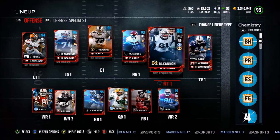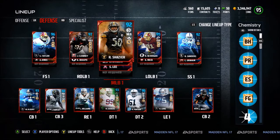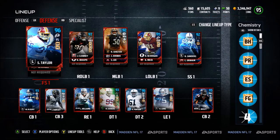At tight end we have Dallas Clark, 94 overall — this card is absolutely amazing too. This offense is glitchy but the defense itself is even better. At free safety we start off with the man himself, Sean Taylor, the big-hitting king. At defensive end and line maker we have Clowney.